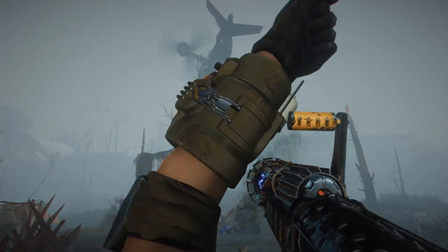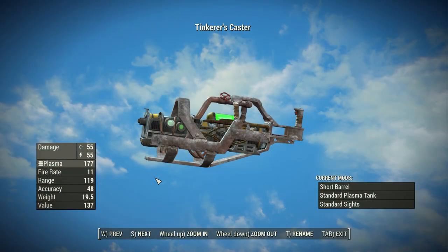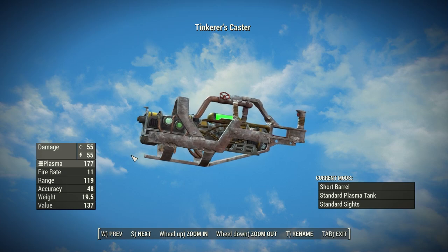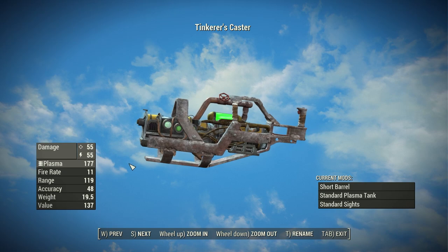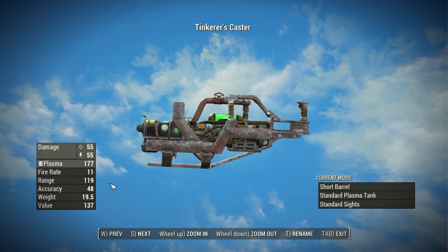Let's hop in-game and check out the stats, starting with the Tinkerer's Caster. In its most basic version with no modifications, this thing is actually pretty small and compact — an interesting look for a heavy weapon, though you can modify it to be rather gigantic. It has a base ballistic damage of 55 and an additional energy damage of 55. It uses plasma cartridges, has a fire rate of 11, a range of 119, an accuracy of 48, a weight of 19.5 pounds, and a value of 137 caps. Using a modified flamer chassis with a bunch of plasma parts makes this thing look really, really cool.